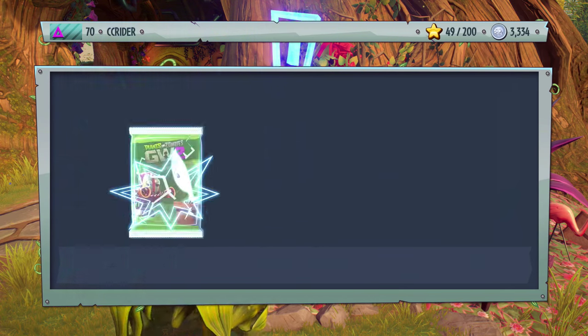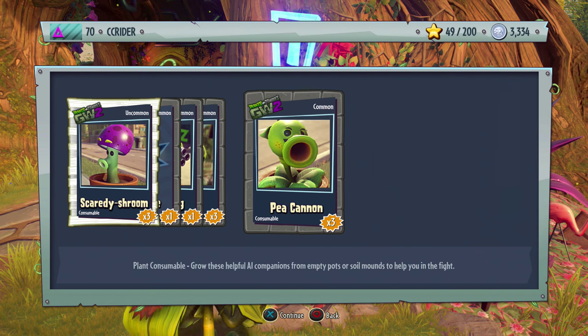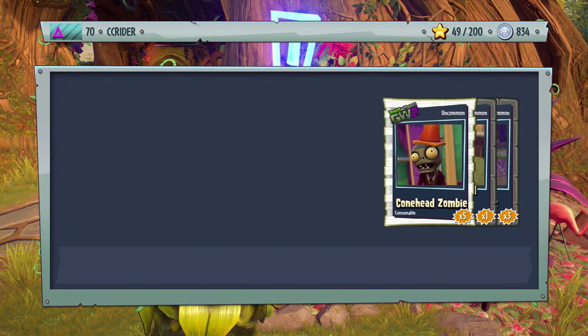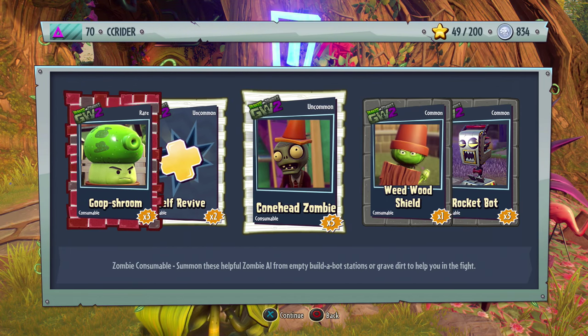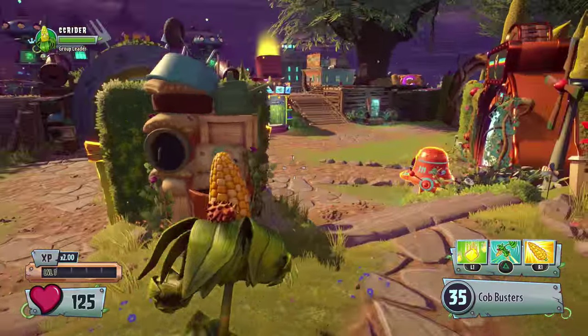We have enough to buy one more after this and then we'll be all out of cash — a million coins spent in about 10-20 minutes, which is pretty cool. Finally, we get more Goop Shroom, Conehead, Weedwood, and Rocket Bot. So there is a million coins spent — I hope you enjoyed that!